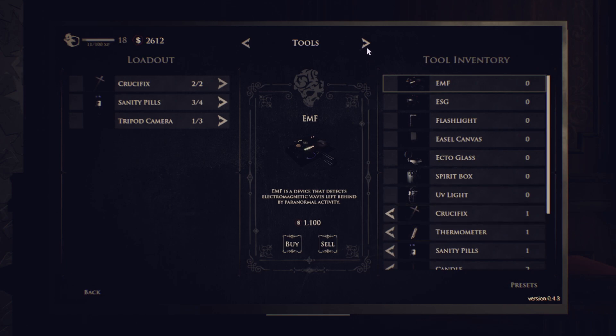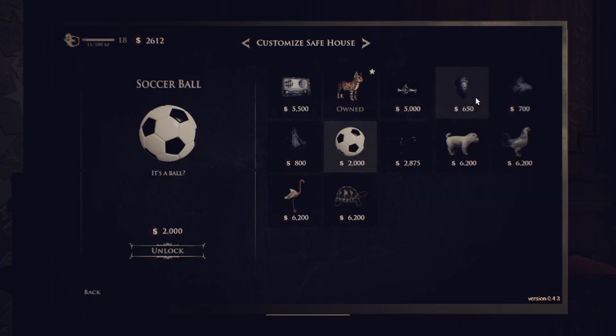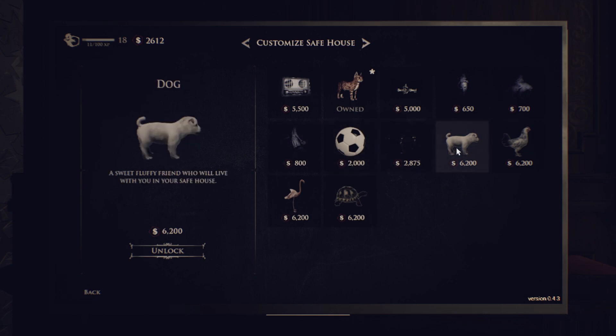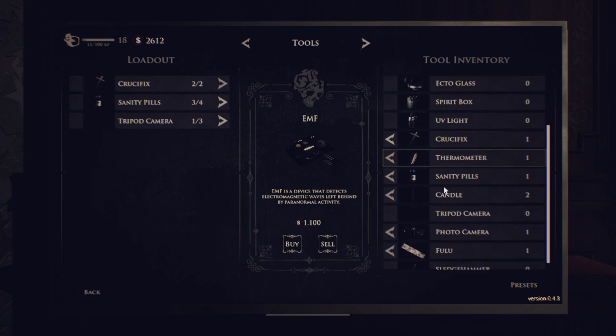There are new cosmetics and new pets. They've added in the dog, a chicken, a flamingo, and a turtle. There are also some new optional objectives in the abandoned house and Cyclone Street. We're going to be heading to the abandoned house.